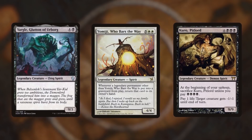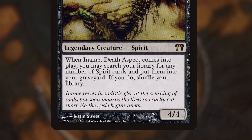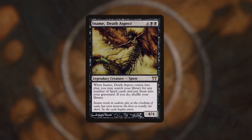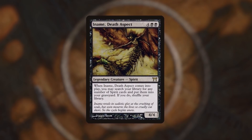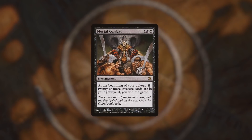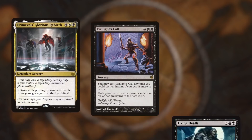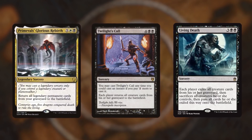The answer lies with our deck's secret commander, Iname Death's Aspect. When Iname Death's Aspect enters the battlefield, we may search our library for any number of spirit cards and put them into our graveyard. Since our deck is loaded with spirits, Iname's trigger lets us immediately fill our graveyard with a huge stack of creatures. The most straightforward win is with Mortal Kombat — we now have more than 20 creatures in our graveyard and we win the game on our upkeep. Simple but effective. The second way is to mass reanimate all our legendary spirits with Primeval's Glorious Rebirth, Twilight's Call, or Living Death, giving us a lethal army on the battlefield.